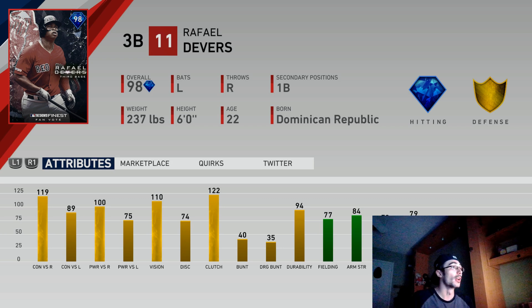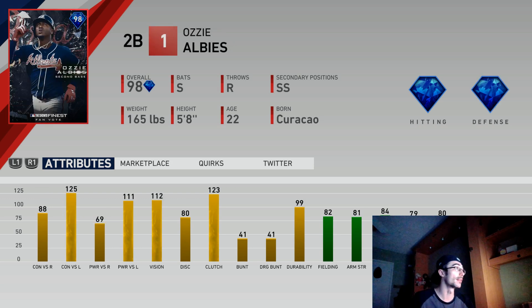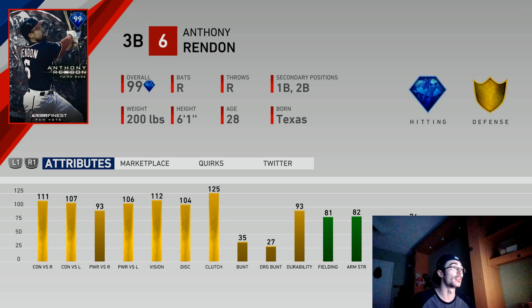Rafael Devers could be even lower than some of the second basemen, but this card has really good stats against righties and still pretty good splits against lefties. With 110 vision, 122 clutch, a little bit better fielding, and 57 speed — it's a valuable card. Ozzie Albies has value simply because he's a switch hitter — this is a 98 overall second baseman that might as well be a signature series card with gold fielding at second base and silver fielding at shortstop with 80 speed. His stats against righties are a little bit on the lower end but against lefties he's still really usable, and I would consider using him at second base because of the power.